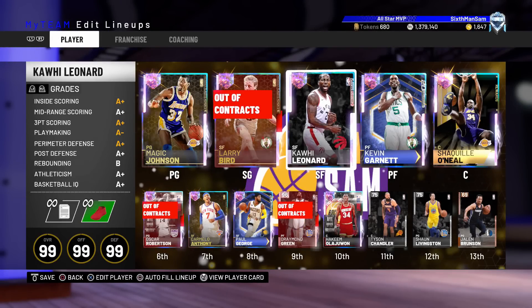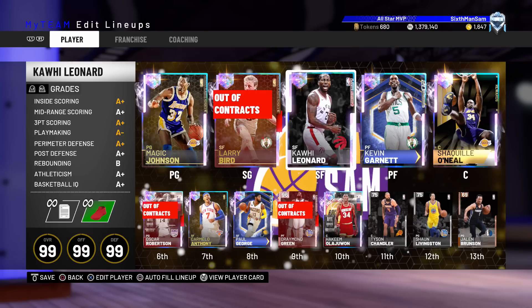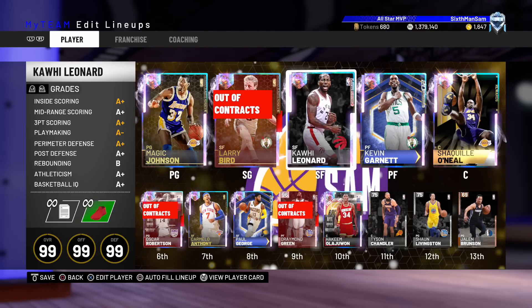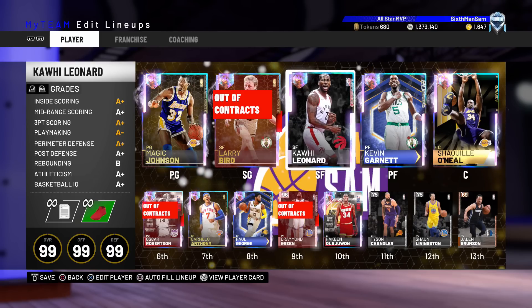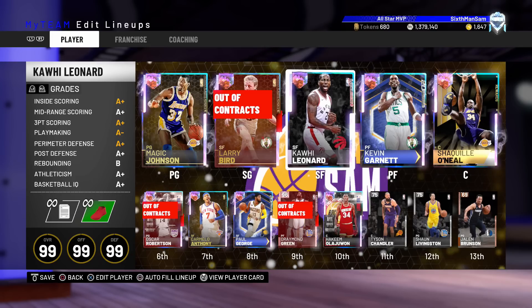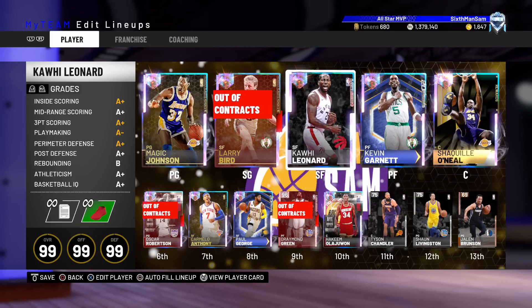Hey, what's going on guys? Sam here back with another video. Today I'm going to be showing you three really good filters that you can use to capitalize and make a lot of MT with the current state of the auction house on NBA 2K19. All these filters have a very specific theme — I'm going to call them the trash to treasure filters. Another man's trash is another man's treasure here on NBA 2K19, and you'll see quickly with the first filter what I mean by trash.